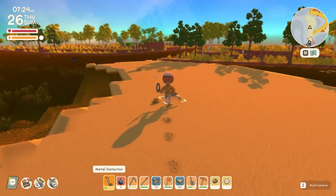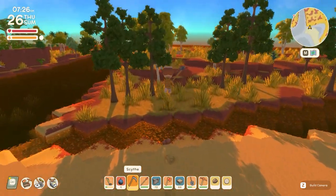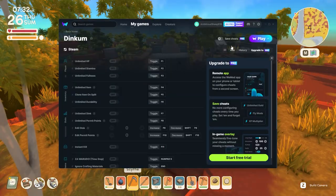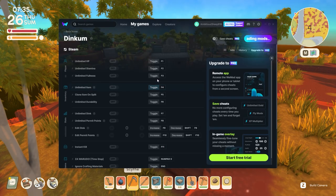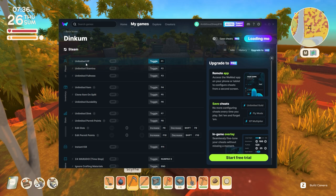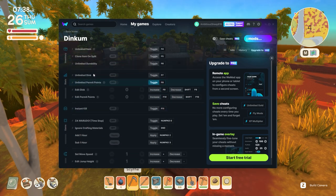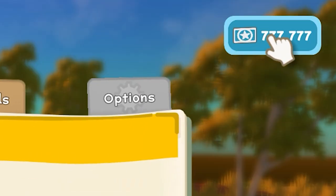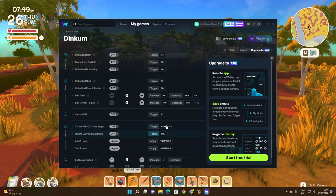A lot of you have probably heard of WeMod and use it — it works for a ton of games, but only on PC, obviously you can't use it on console. So it looks a little bit like this. You click Dinkum, press play, press yes, and you can see things like unlimited stamina, HP, fullness, item cloning, and you can upgrade your permit points and dink points — I have 777,777 of each.